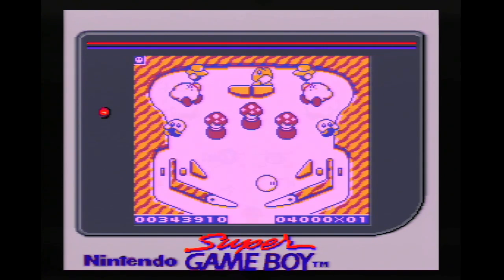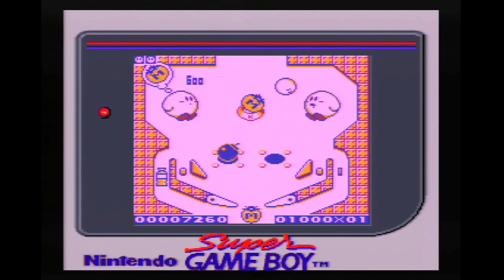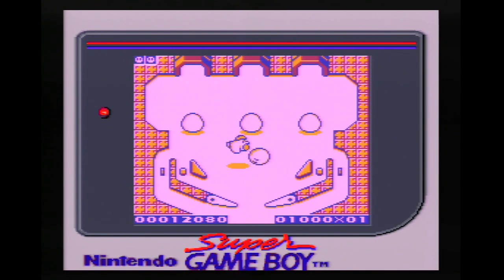On the final table, you have to hit the Kirby on the left to have him spit out an item. If you hit the Kirby on the right, it'll suck that item up. Your goal is to get the Kirby to spit out a specific item that will toss Kirby up to the third screen. It's seriously fun.